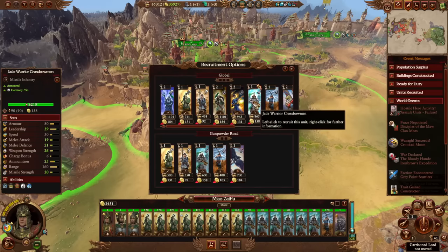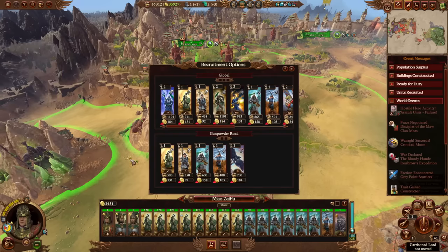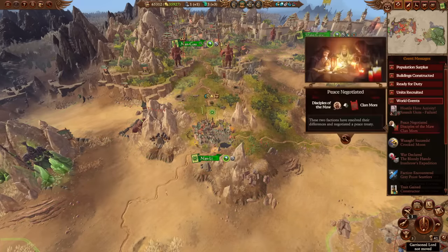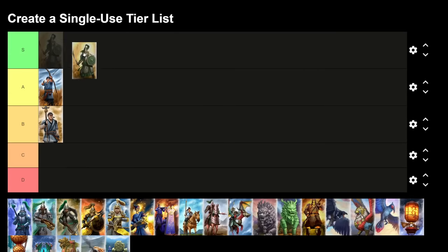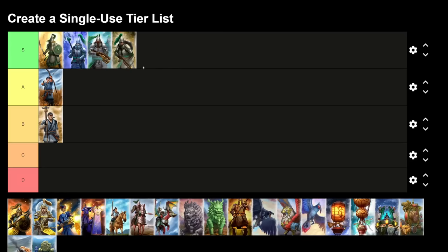Even just a couple of Gate Masters provides absolute tons of value — 6 melee defense per hero is nothing to scoff at. Combined with the Lord's red line skill tree giving melee attack +6 and melee defense +6, plus tons in the tech tree, you've got a super cheap unit with crazy boosted stats. Great for auto-resolve stacks that are very easy to replace. All Jade Warriors go into S tier.